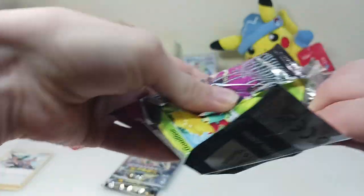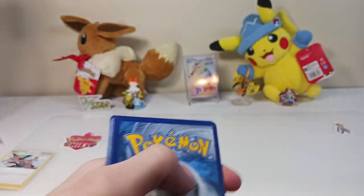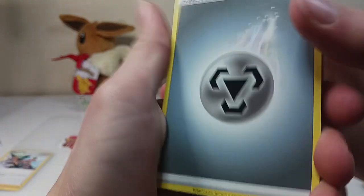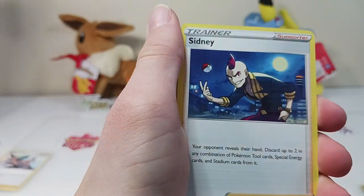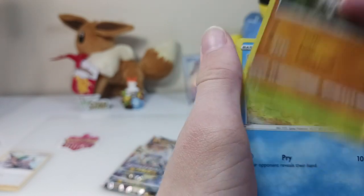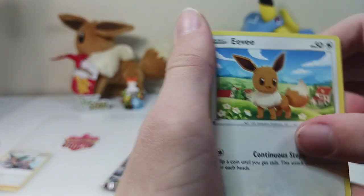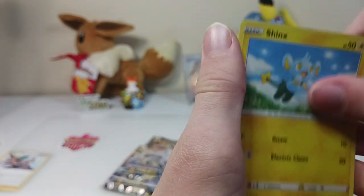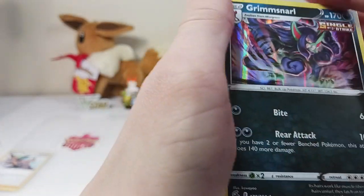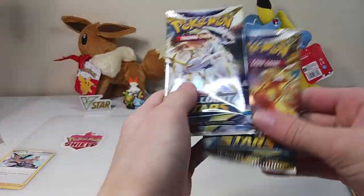Final one. We're hoping for an alt art here. Remember, these are the final packs of 2022. Steel type — I don't know him. Battle VIP Pass. Graveler. Gossifleur. Pampor. Eevee. Shinx. Shelmet. Dubwool. And Grimmsnarl. Not bad — final two packs of 2022.